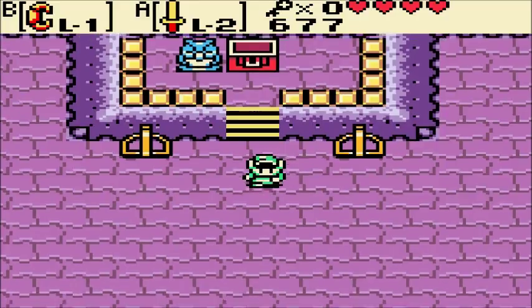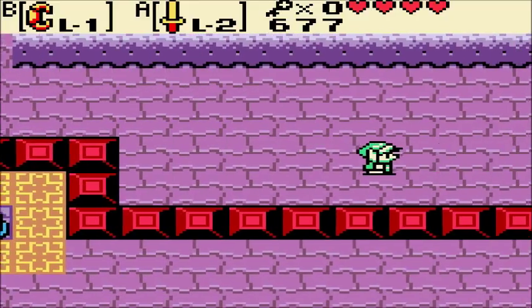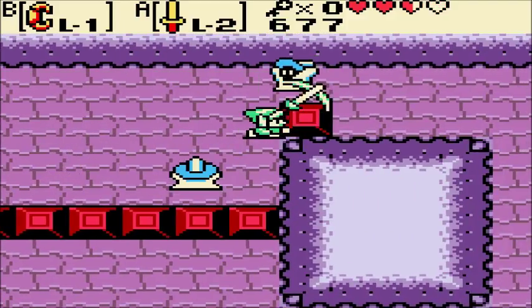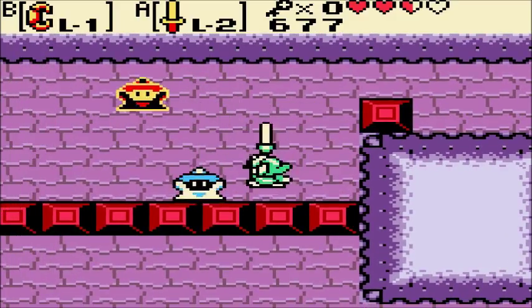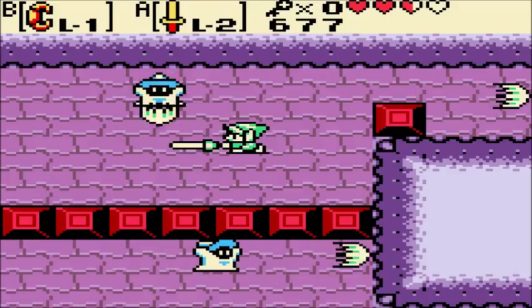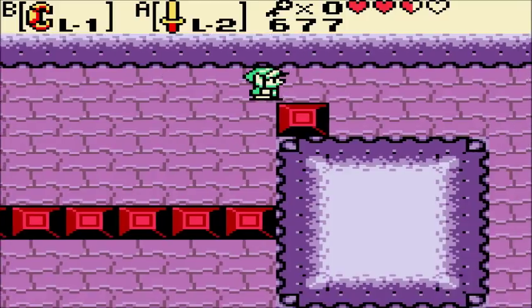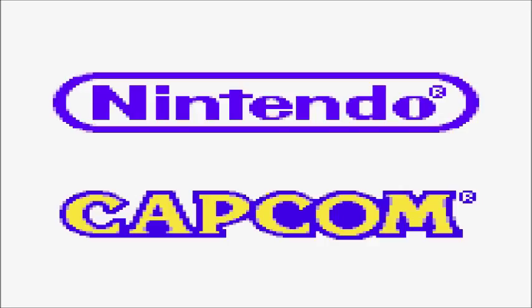Second try — not bad! Now we get the boss key. I hate blue Wizrobes. They're even worse in Zelda 1, because in Zelda 1 your sword is nowhere near as good. I just realized we can just save and quit and warp to the beginning of the dungeon again — that'll be a nice shortcut.